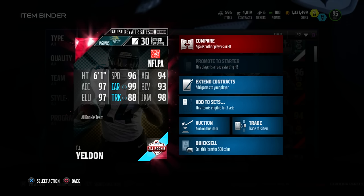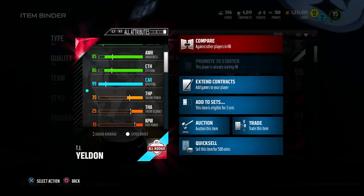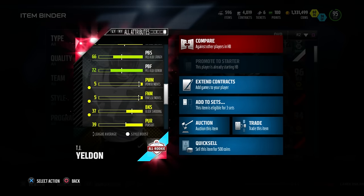90 ball carrier vision, 97 elusive, 88 trucking, and 98 juke move — All Rookie TJ Yeldon. As we check out the attributes, some really stand out: 96 speed, 97 acceleration, 99 carrying, 97 elusive, and 98 juke move.